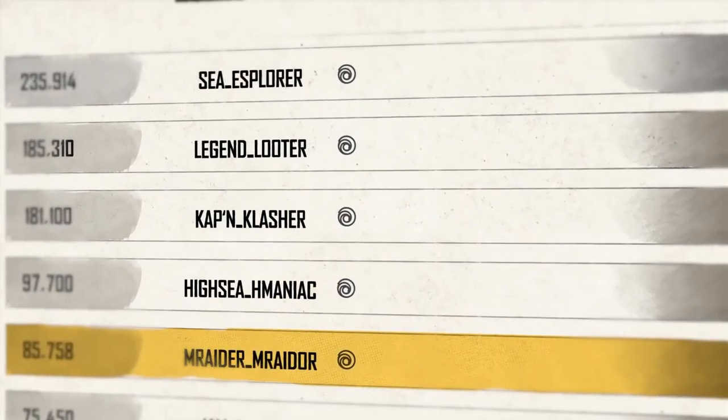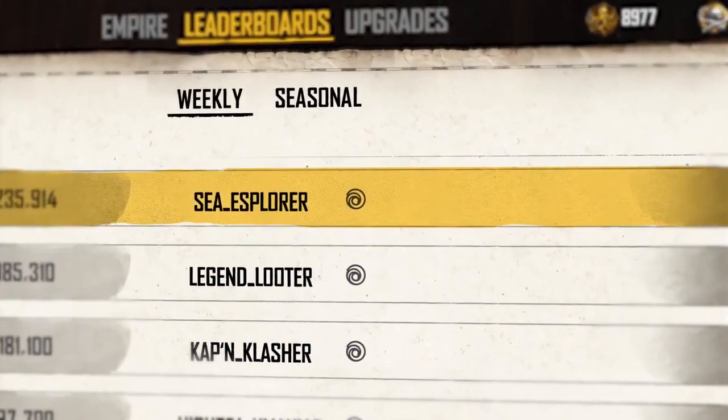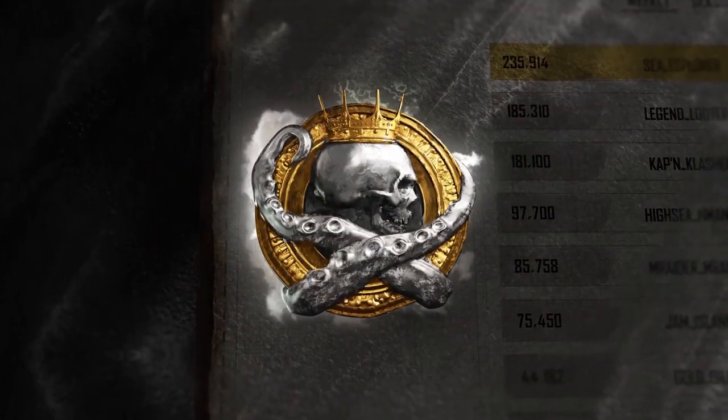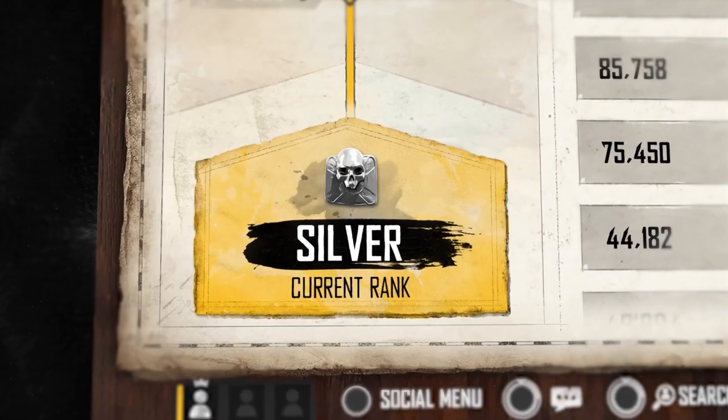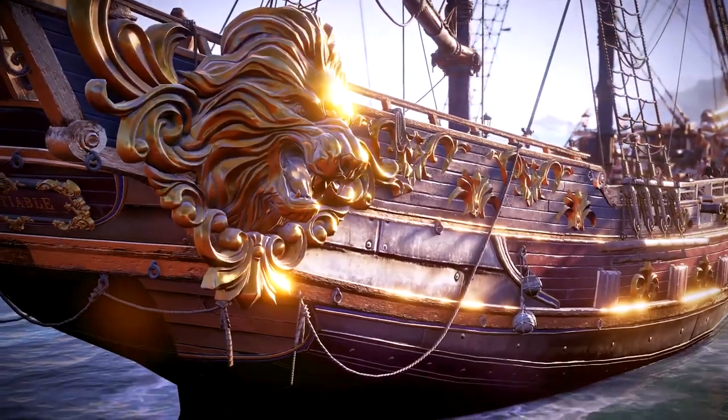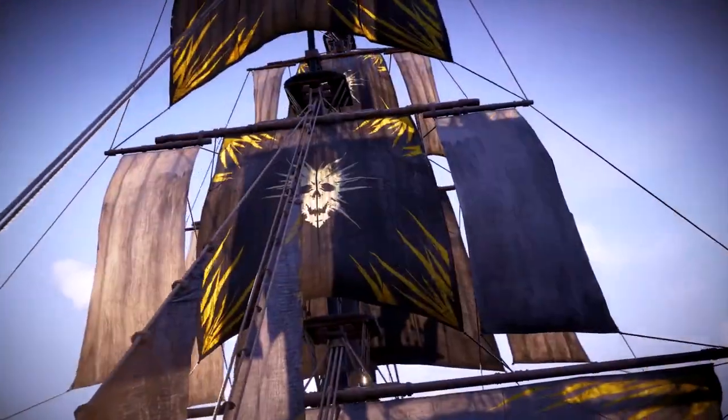Reputation is everything. Claw your way to the top of the leaderboard to solidify your standing amongst kingpins. Being placed in the kingpin ranks will earn new rewards, and your placement will determine the type of reward you'll get. The leaderboard will reset each season with new rewards that you can compete for.